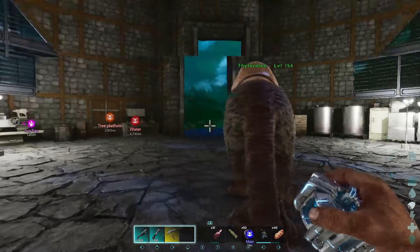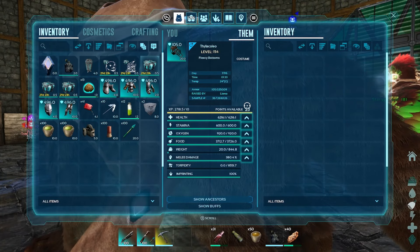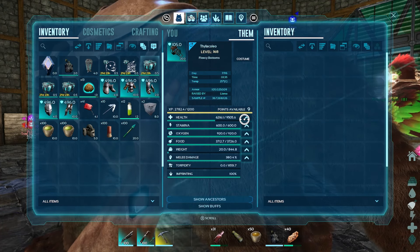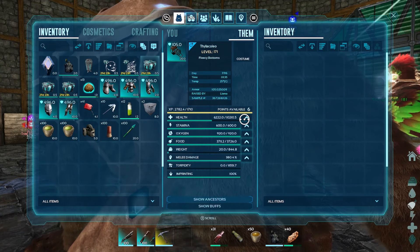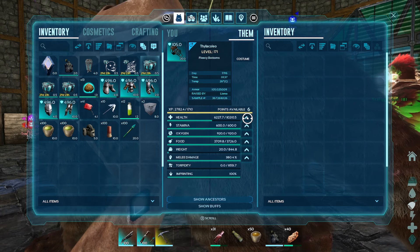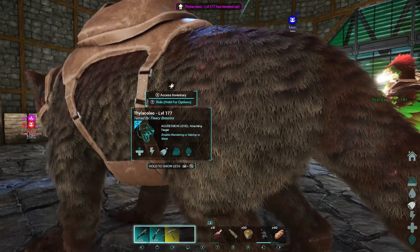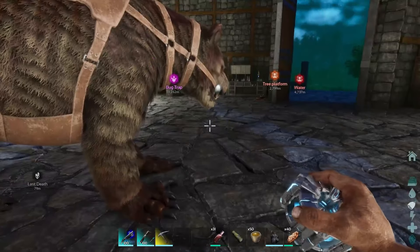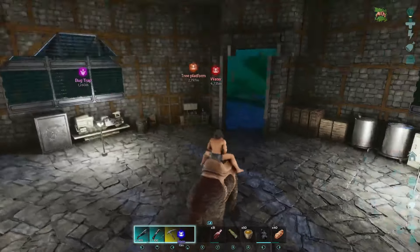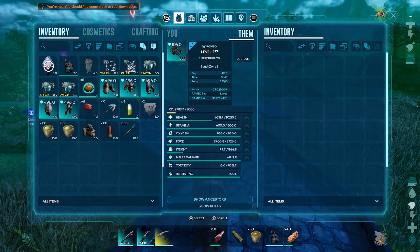The event has now finished, so we're back to one-times again. It did go overnight on two-times XP, but it doesn't seem to have gotten a great deal of levels. I definitely need health — I'm almost tempted to put just about everything into health. 10k will more than do us, I think. And then the stamina on this one is really in the toilet, but I'm going to put the levels into melee, because I think out of the two, the melee is more important. So, that's our Thyla.